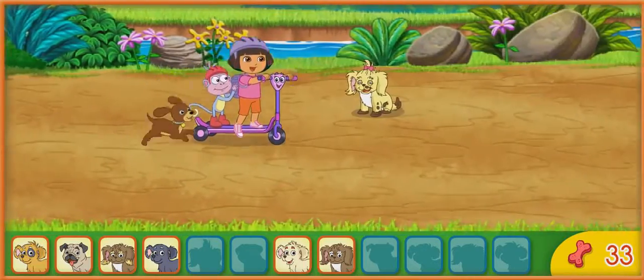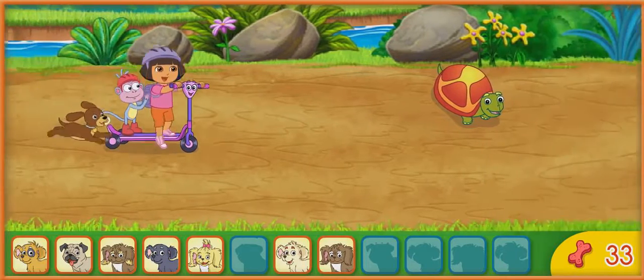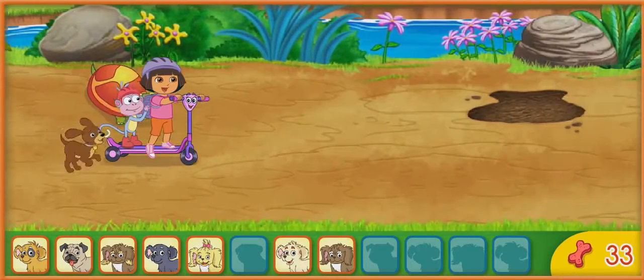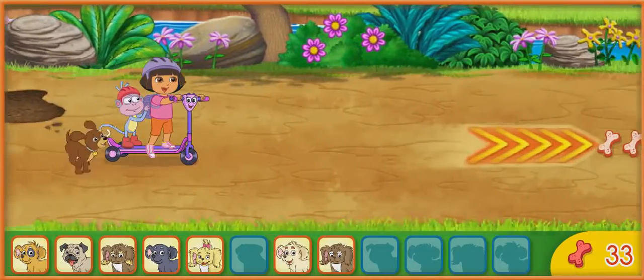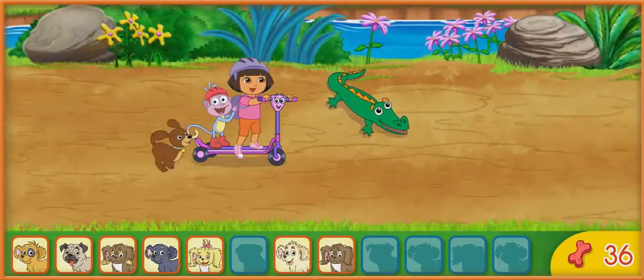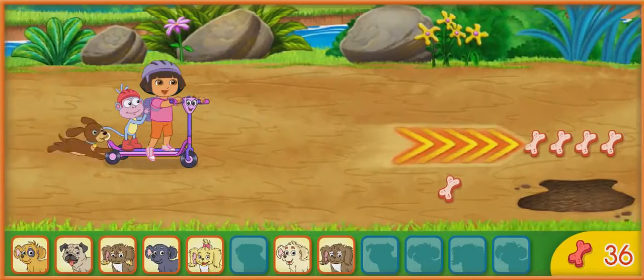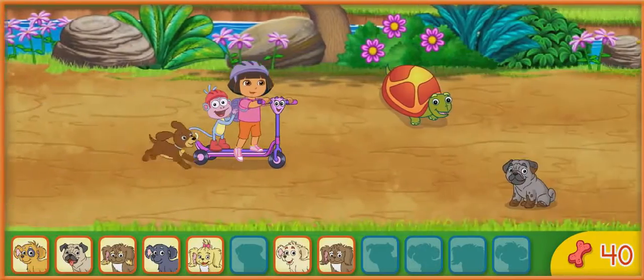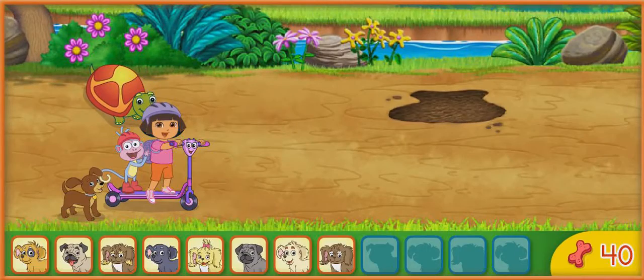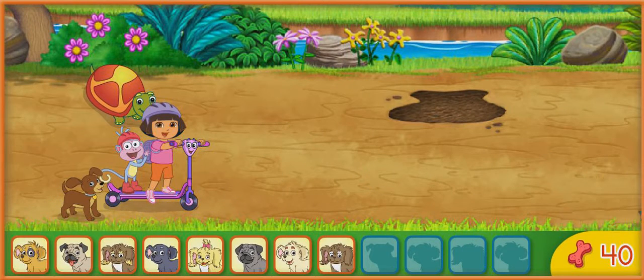Here we go! Seven puppies! ¡Siete perritos! Way to go! Yeah! Remember, press the up and down arrow keys to move around things in our way. Eight puppies! ¡Ocho perritos! Great job! Now let's look for more puppies on the farm.